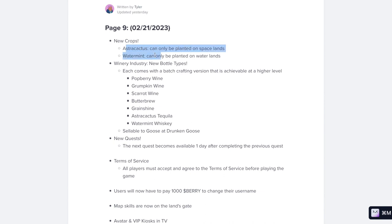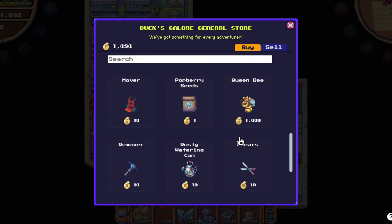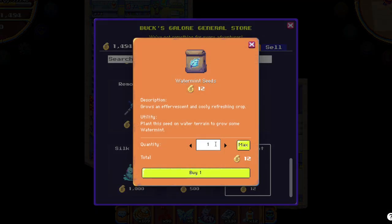Besides the new crops, we also have a lot of new bottles of alcohol that we can make, and some new quests. To buy the new crops, you just go to Hazel and you should see them if you have the farming level required.